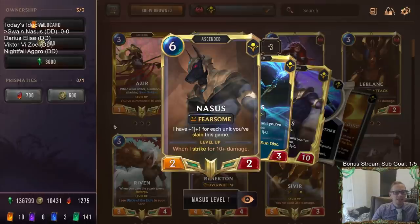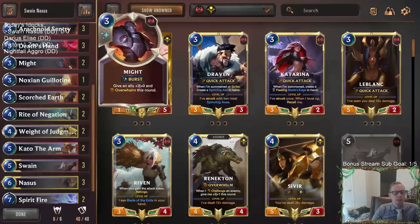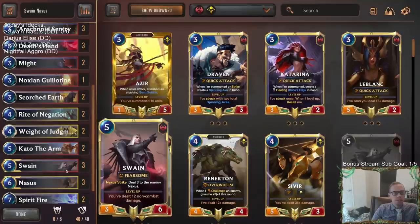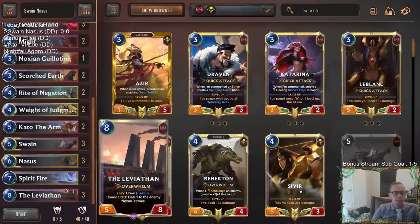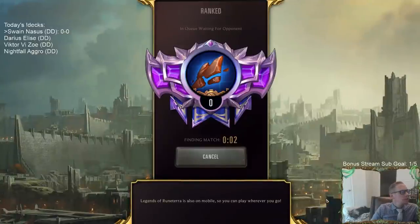We have Kato the Arm that can support either champion with plus-three plus-zero and Overwhelm, which is a great way to finish games. We're also playing two Mights — another way to give plus-three plus-zero and Overwhelm at burst speed. We'll be using those to have Swain and Nasus finish out games. Besides that, we're playing Leviathan alongside Swain for the Leviathan-Swain combo. Let's go ahead and play five ranked games with Swain Nasus — the first of four new donation decks today.